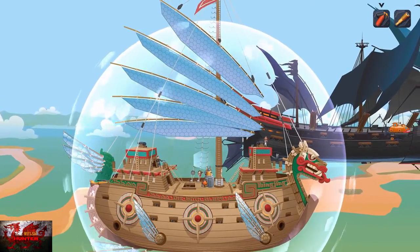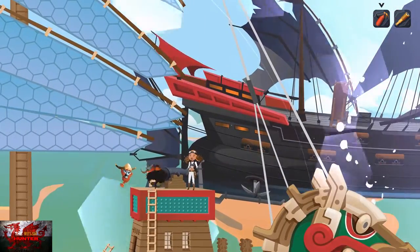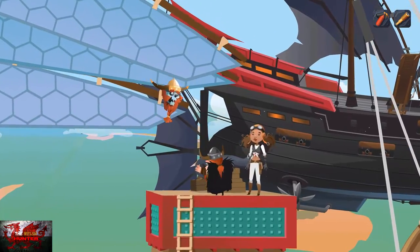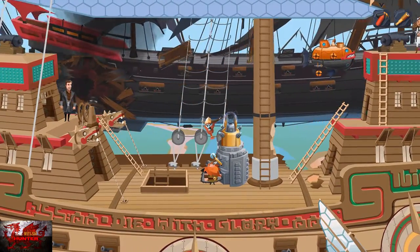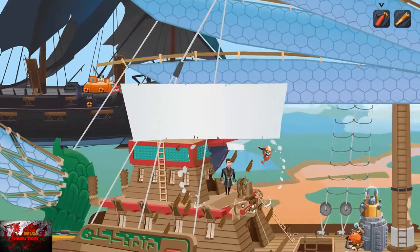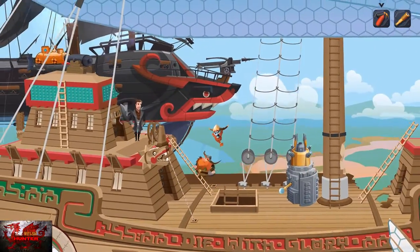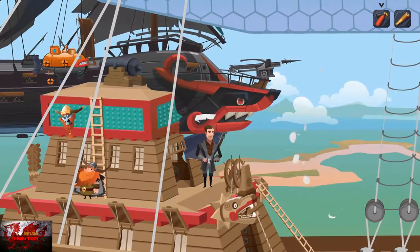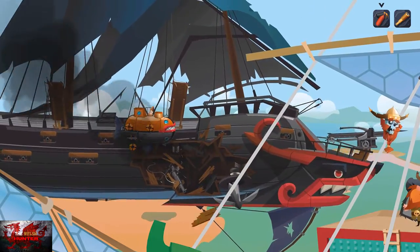Interact with the shield device. We then need to go right and climb up the ladder to shoot with our first cannonball. As soon as they stop shooting, interact with the cannon. Jump back down to the left, stay in the middle near the device. Wait for the icon to appear again and interact to get the shield. Then go up the left side ladder and interact with the cannon again to fire the second cannonball. Now both cannonballs are used.